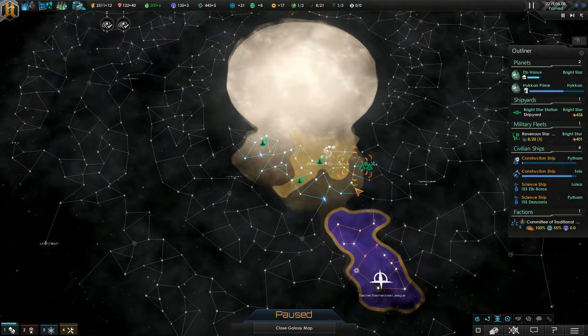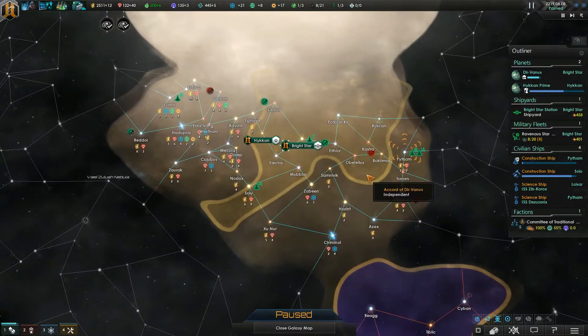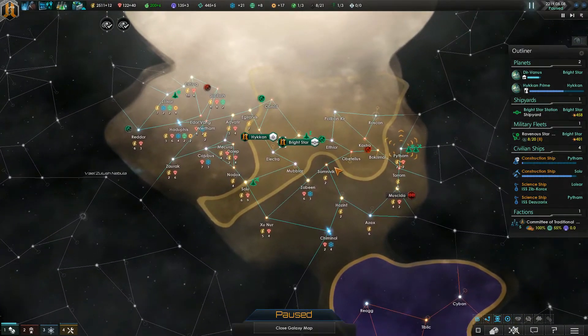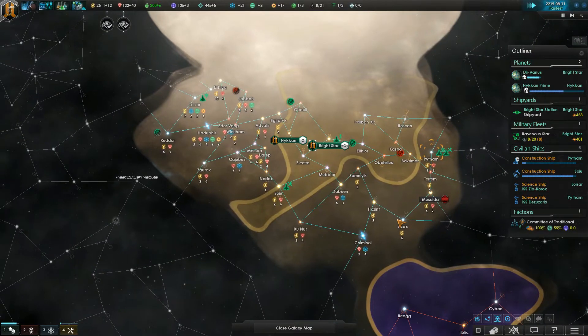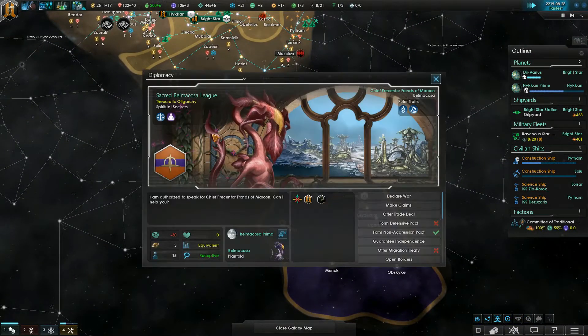Well, hello there, ladies and gentlemen, and welcome back to the Accord of Durvanus Let's Play here in Stellaris 2.0. So last episode, we did a bit of expanding, and we met some filthy Xenos.